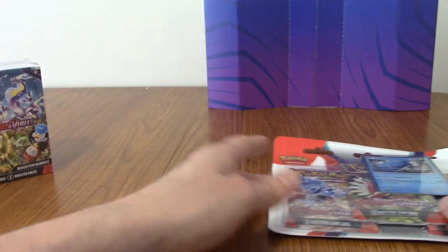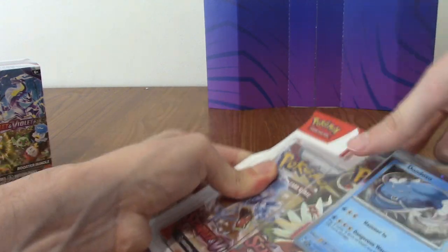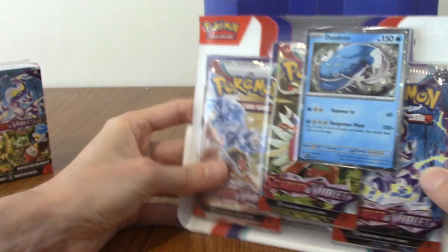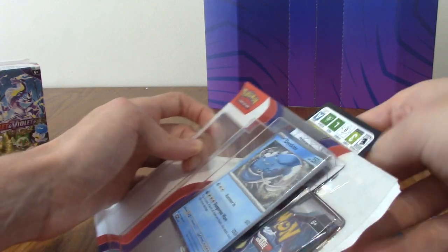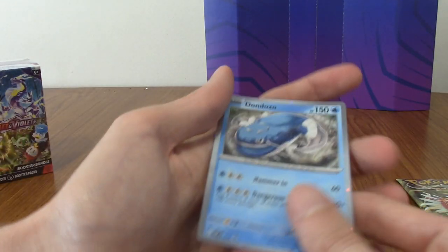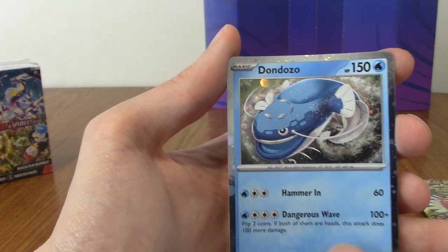I'm going to put that to the side for a second and we'll open the triple packs first. As you can see in the background, we have the purple thing from the Scarlet and Violet ETB I opened in the last episode. I'll keep that there to lean any really good pulls at the back. We have a slightly warped Dodonzo promo. Very cool.